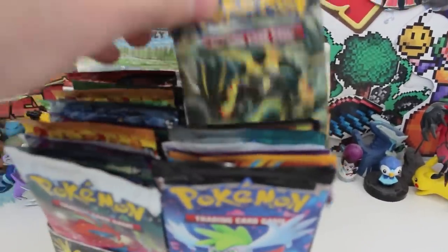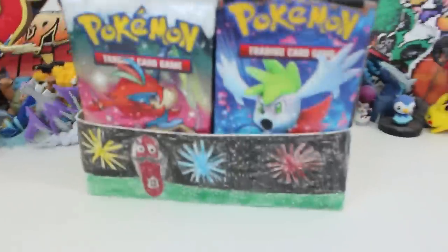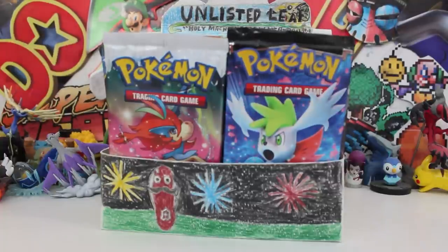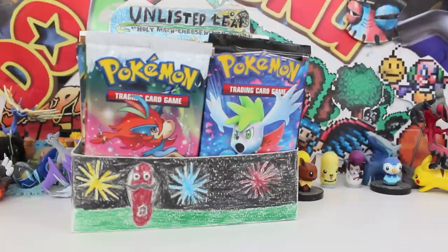We've got Ancient Origins, Platinum, HeartGold or SilverSoul Silver — so many different sets. What makes this so cool is we could potentially pull a half art, a Level X, an EX, or a full art. I thought this would be the coolest thing in the world to do. So sit back, relax, put your hard hat on because things are going to get pretty hashtag cray!